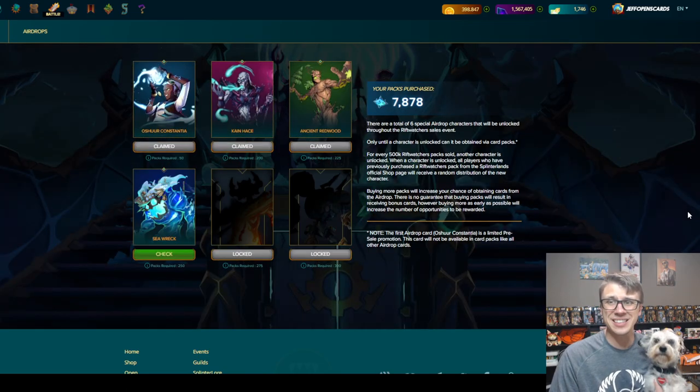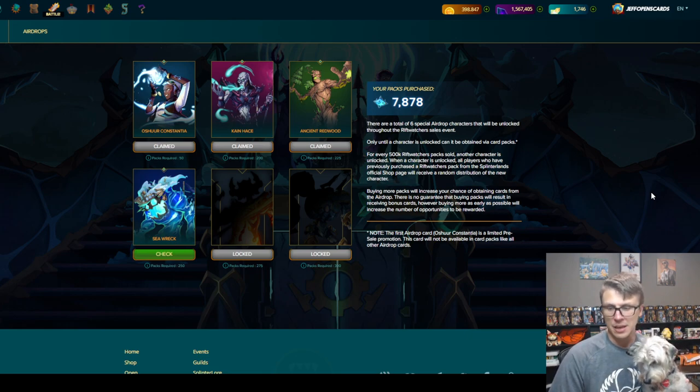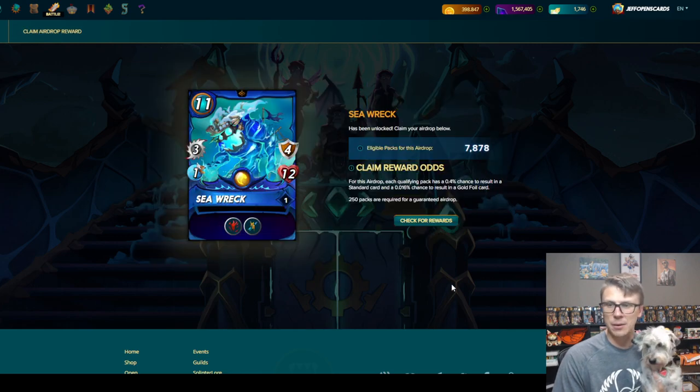We have 7,878 packs purchased. We are guaranteed one per 250 — that's 4 per thousand, 4 times 7 is 28, plus 3, so 31 is our guarantee. Anything more than that or anything that's gold foil is basically a bonus. Ideally 33 would be nice — gold foil is even better. 33 would be three max copies. Per world we get four gold foils and more than 22 regular foils. Let's check and see what there is.